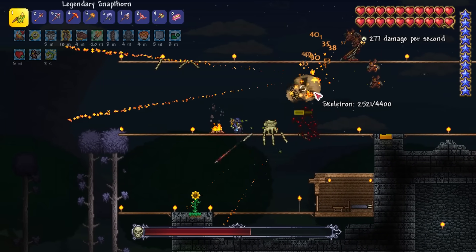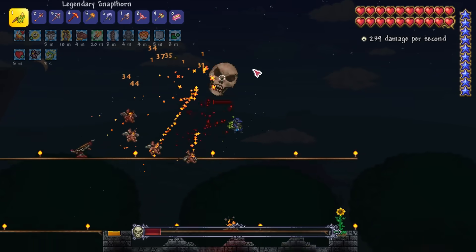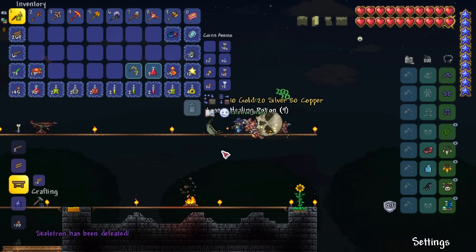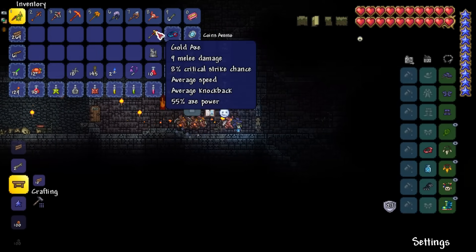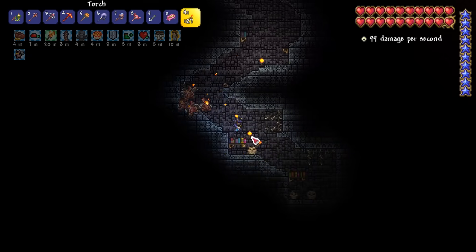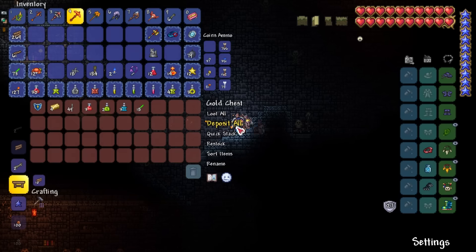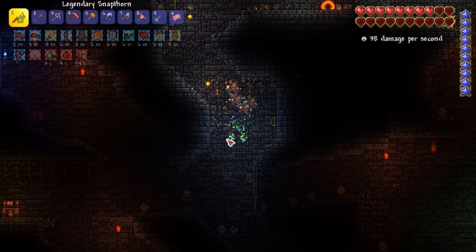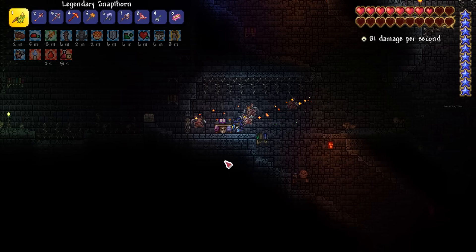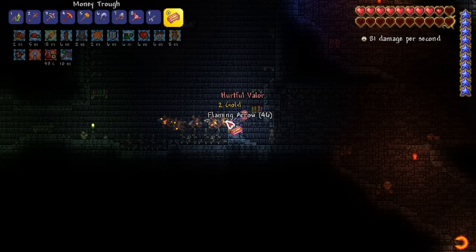Later that night I talk to the Old Man and summon Skeletron. There are several summoner upgrades available in the dungeon including a new whip and some minion-buffing furniture. Our boosted whip power absolutely tears Skeletron apart while our imps casually lob fireballs until it falls. My main targets in the dungeon are finding Bewitching Tables and collecting lots of bones. Bewitching Tables give a bonus minion slot for 10 minutes when used, making them perfect for boss arenas.